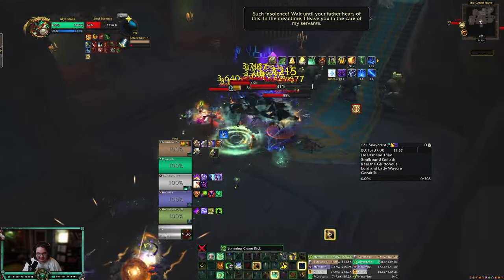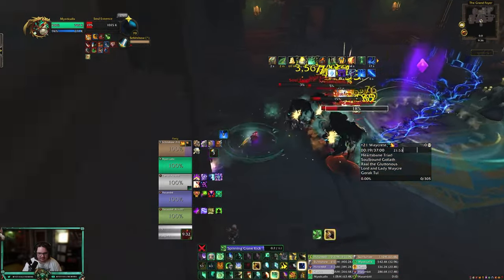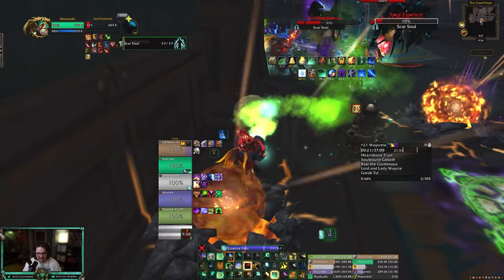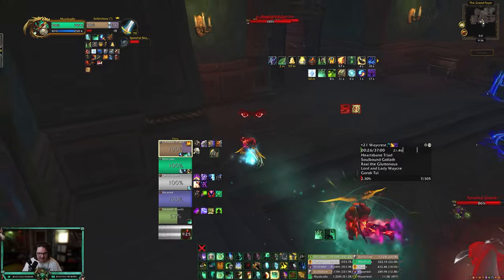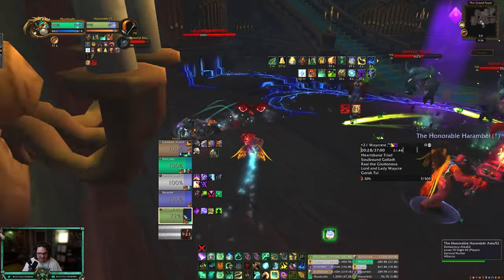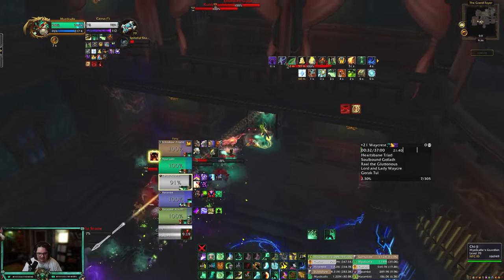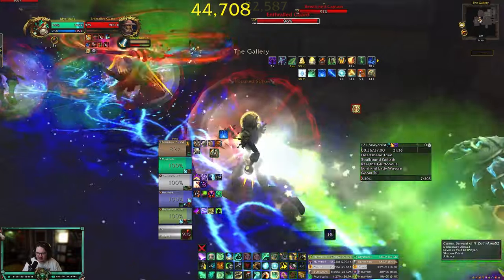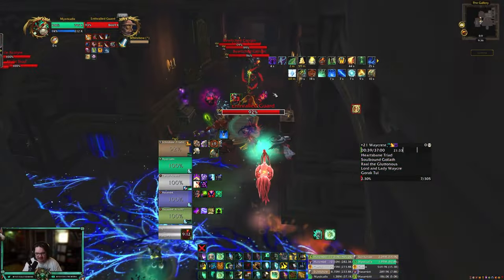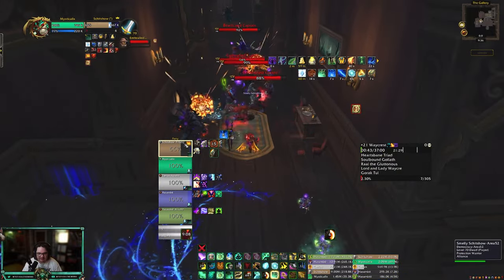We'll see how we do. I did Lake Sweep there — there are also Spitefuls spawning, I just realized, so I probably could have saved Roll for it, but I didn't — my bad. This is Fort Spiteful Volcanic, so the affixes aren't terrible.